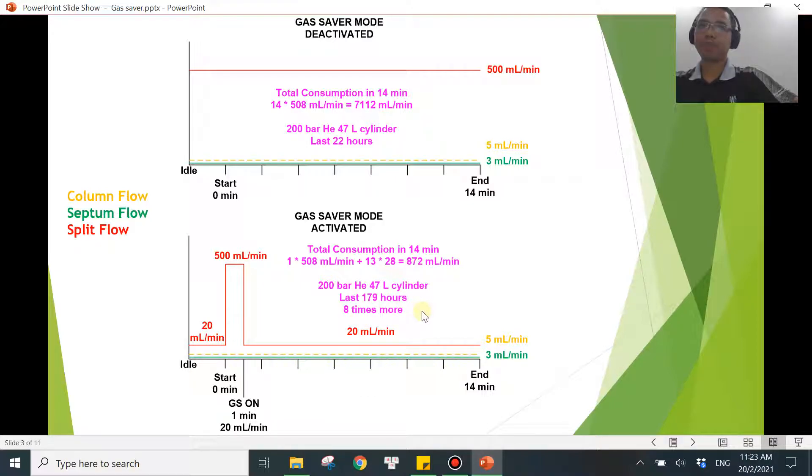That is eight times more — a lot of saving! So you can see: the earlier you turn on the gas saver mode, the more you'll be saving. That's very obvious. But here's the question: can we just keep reducing the gas saver time? Can we go to 0.5 minutes or even 0.1 minutes? That's the next question we want to answer.